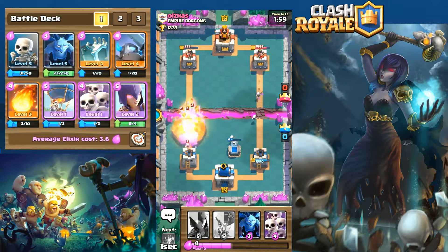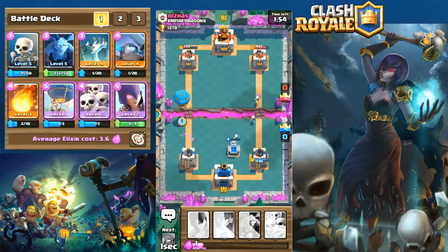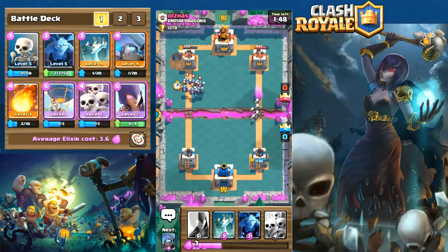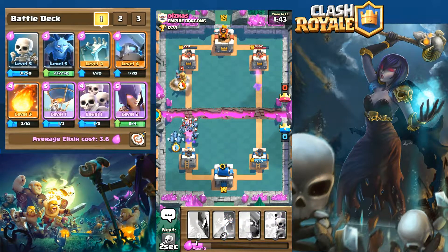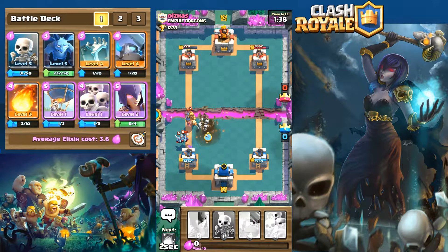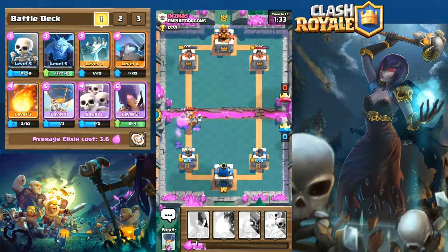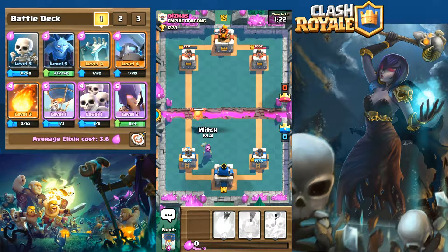Skeletal army on the left, fireball to wipe out the push — not a big deal. We lay down the balloon to try to take that tower out, but he laid down the minion army so that plan didn't work. We counter with minions but in doing so I opened myself up to the prince — had to lay down the tombstone to distract, which worked out well enough to get him killed.